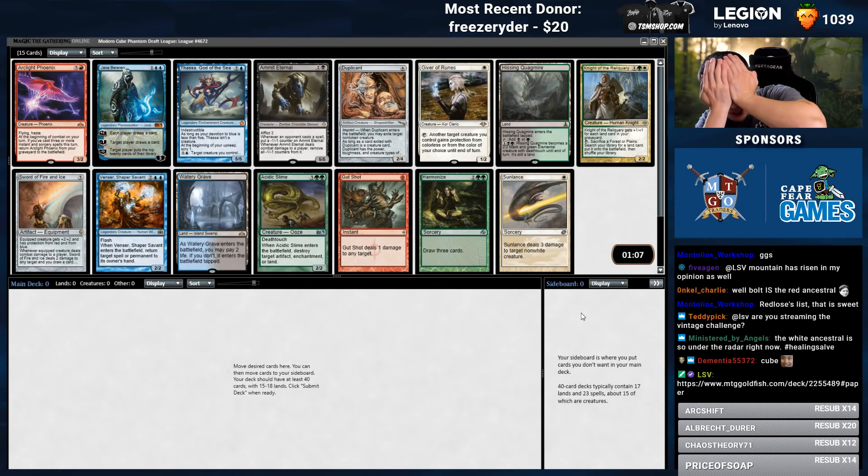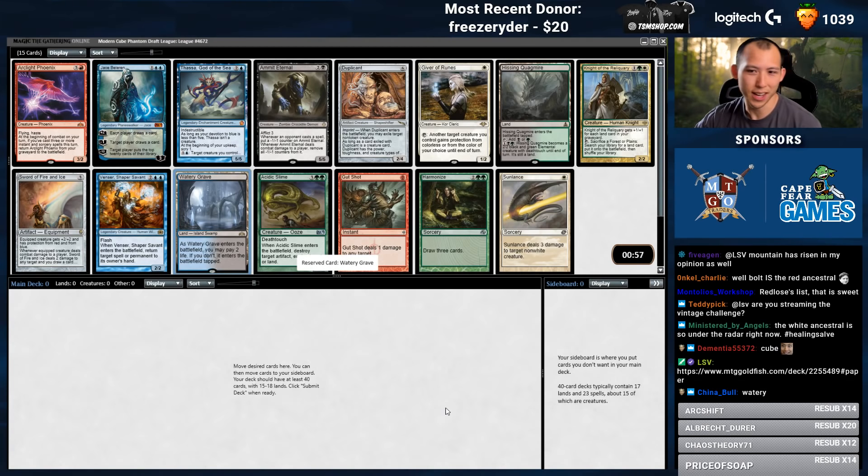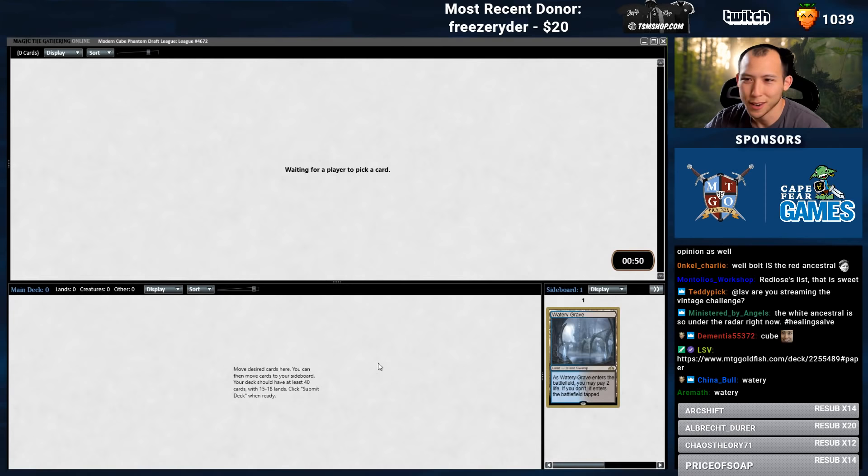Alright, we've done green, blue, poop twice — 3-0'd the first one, 1-2'd the second one. What should we do this time? I said I was gonna do the non-basic land stip. Yesterday we did a pretty sweet deck with 18 non-basics, so let's try to run that back.